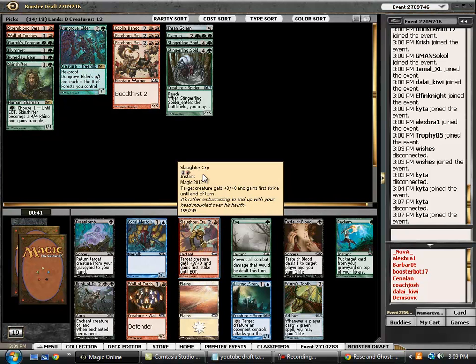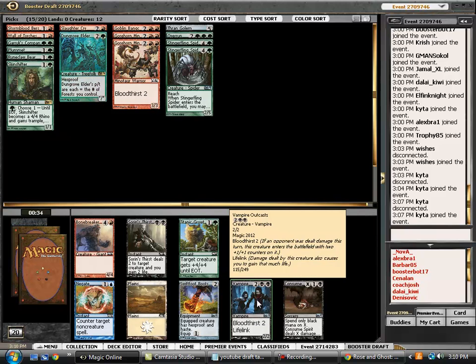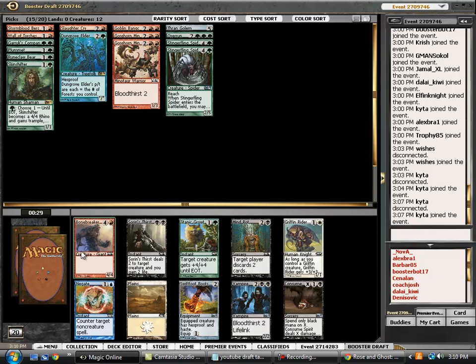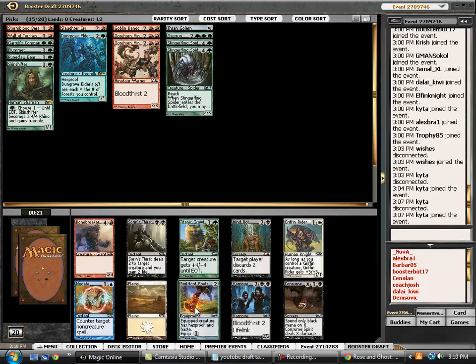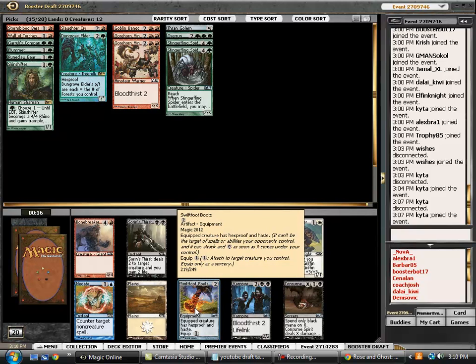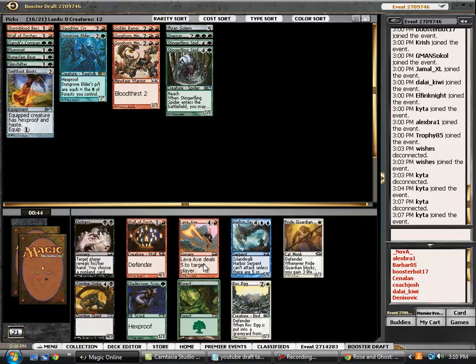We could potentially play Slaughter Cry. Fog does actually go up in value because Bloodthirst is such a big mechanic in this set — it's not a card you really want to take high, but it's certainly a decent sideboard card. Best card here is Vampire Outcasts by a long shot. However, since we are a little short on guys, we could pick up the Bonebreaker or Titanic Growth, but I think the card I'm actually looking at is Swiftfoot Boots. I think Swiftfoot Boots fits very well into a green-X archetype — being able to give some of these larger creatures haste could be pretty important. We may have been able to let that go a little later; Swiftfoot Boots is not taken very highly, so it might have been incorrect to take it there, but I like having that option.